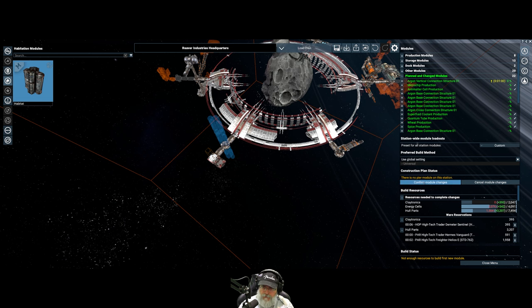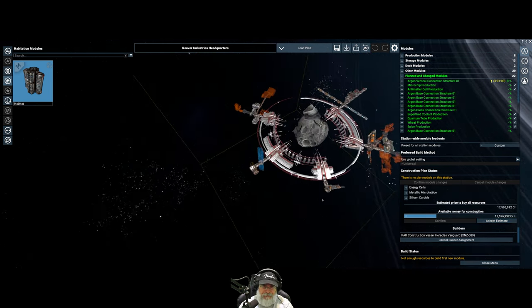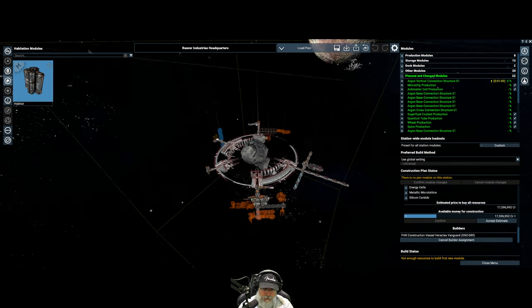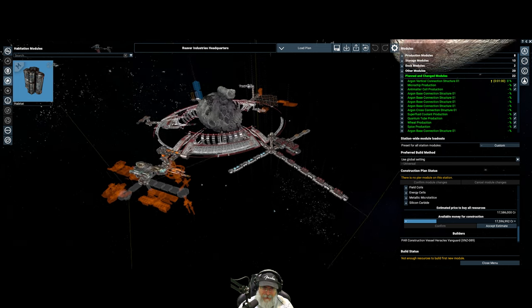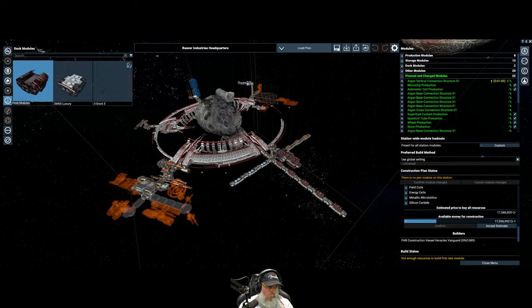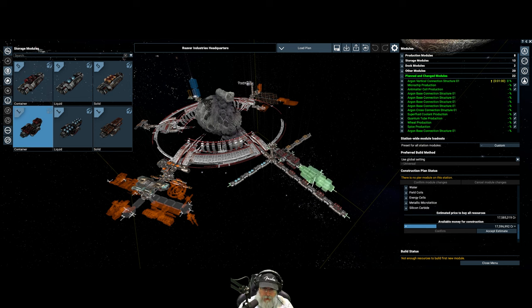Let's confirm module changes. Let's update the estimate — so we're now up to 17.5 million to make all this stuff. And now it's just a matter of waiting for the stuff to come in and have it built. We're probably gonna need some more storage now too. Let's go to storage modules. We're gonna add another large container module right to the end of there.